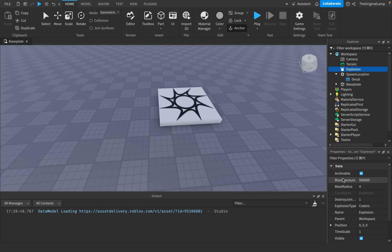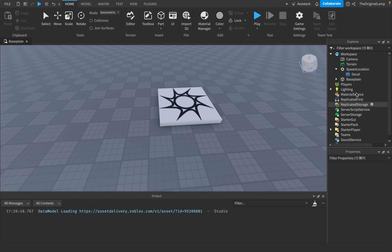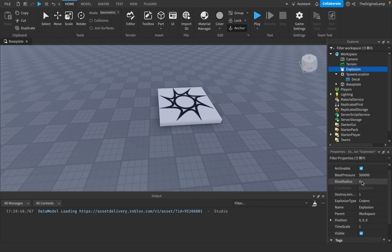So we've got the explosion. What do we have? Blast pressure, radius, joints type — whatever. That doesn't matter. What we really want to do is understand how explosions actually work, because you add an explosion and it happens, and then it just disappears.